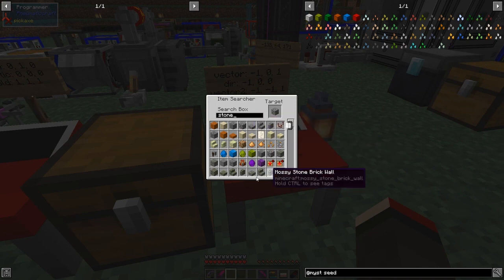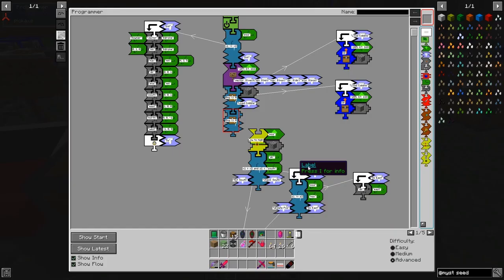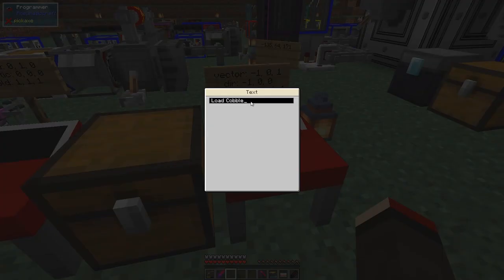Let's search for item stone. Unfortunately there are quite a lot of stones. In this case it would actually be easier to search the inventory — it's right down at the bottom edge, ordinary stone like this. We're also going to replicate this bit here, bring it across, and call this one 'load stone'.